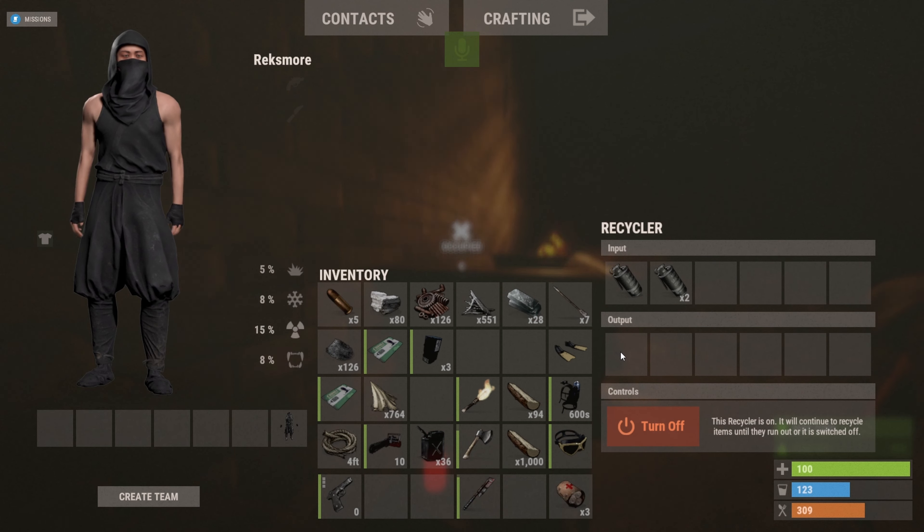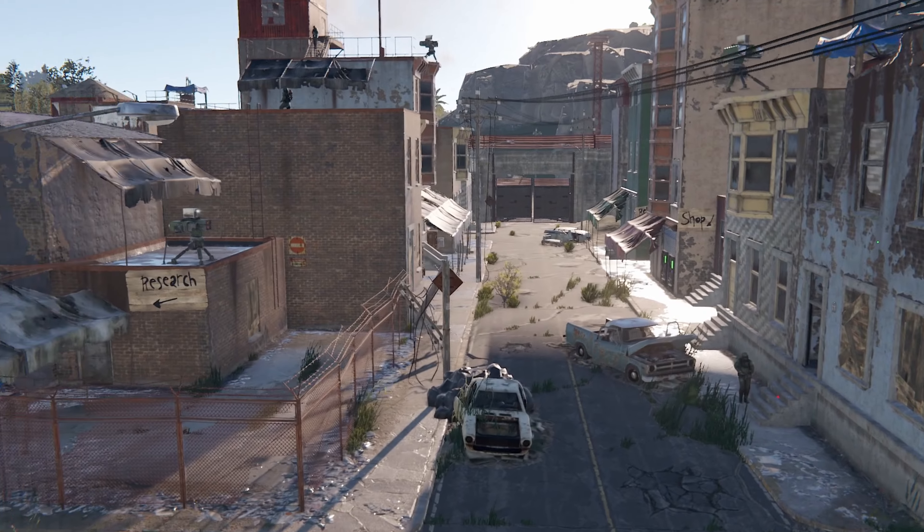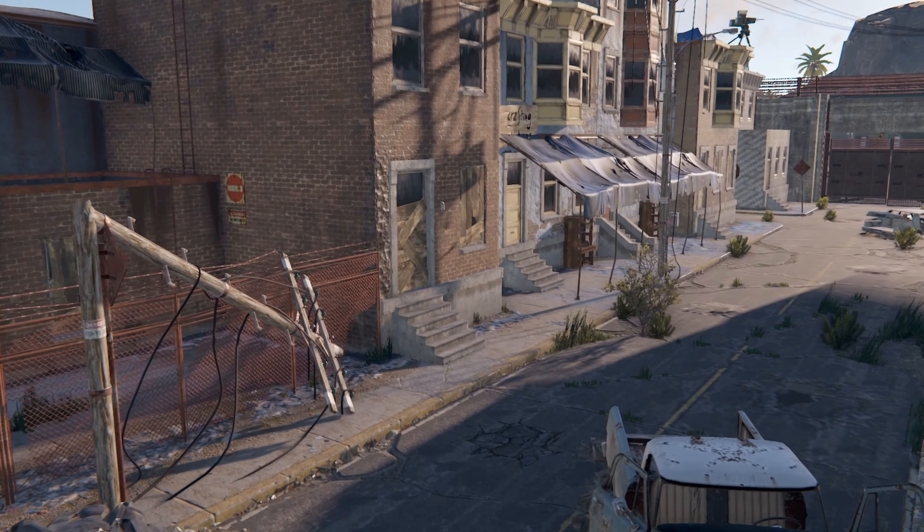Over the last couple of years, Rust has added many things to the game that have made playing as a Nomad much easier. With the addition of safe zones like Outpost and Bandit Camp, players are given many tools to assist them in living without a base.